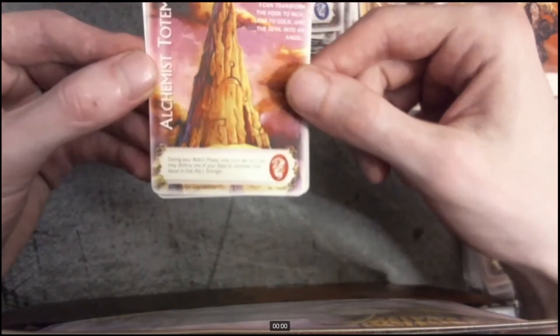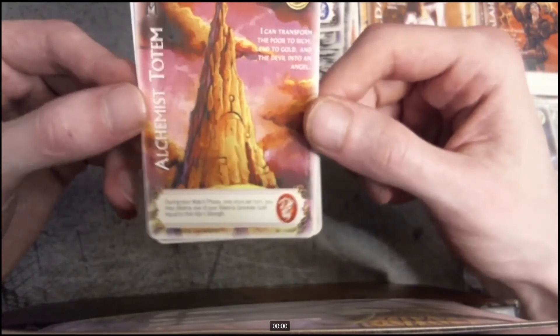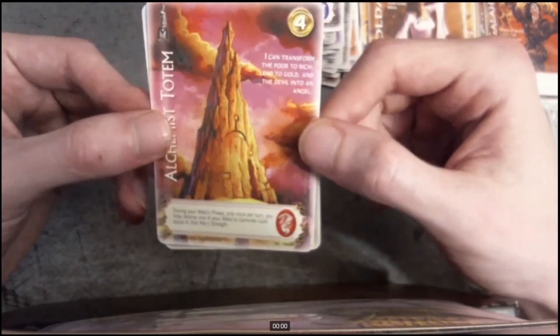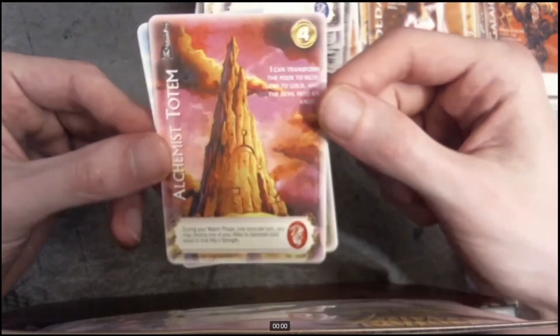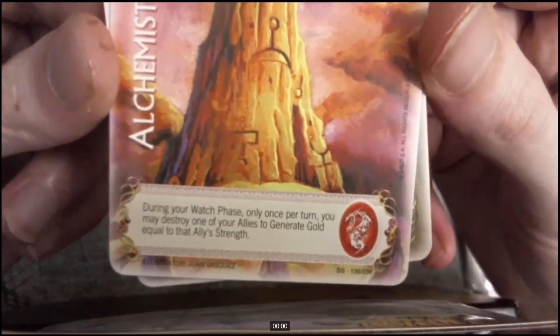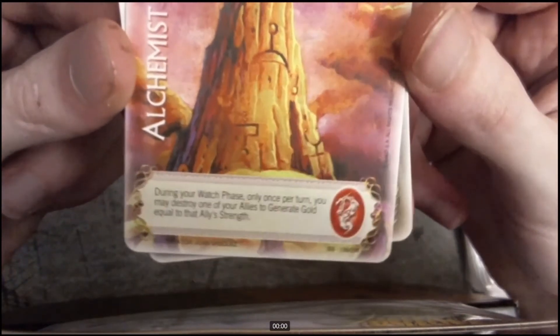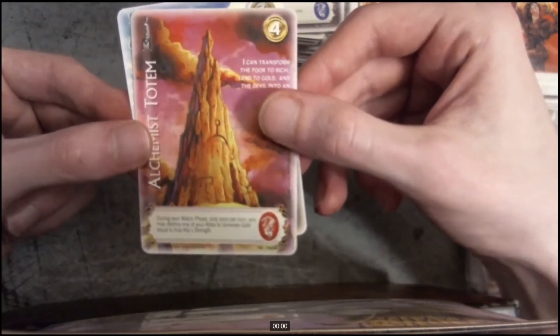Alchemist Totem. Did you need this one too or not? No, no. But it's an interesting one — I thought about combining with the demon dragon but not sure if it's working. You're trying to reveal the royal one too. It's a totem. Free gold.